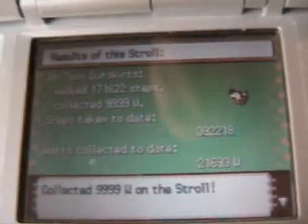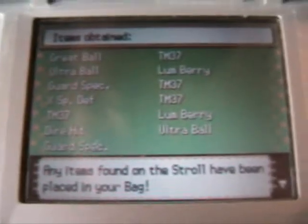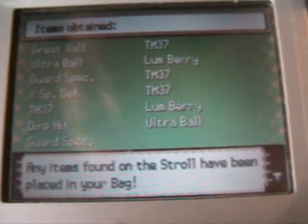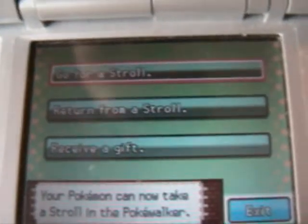9999 watts shown on screen. Pokemon and items are returned — some sent to the PC Box. That's a lot of items that couldn't fit in the bag. Now I want to go for another stroll — bye!